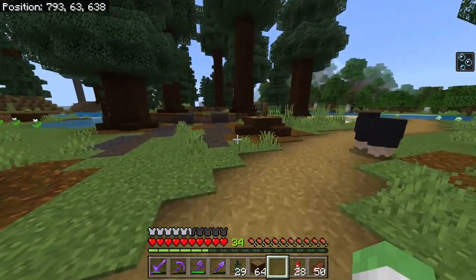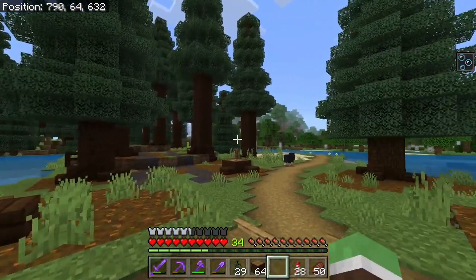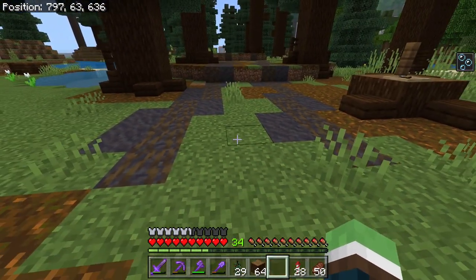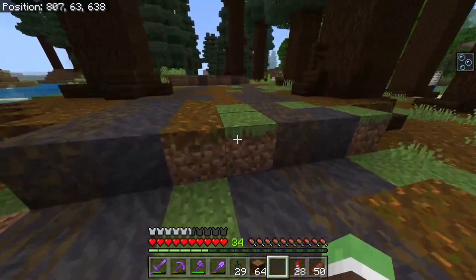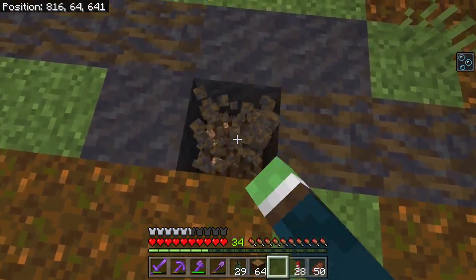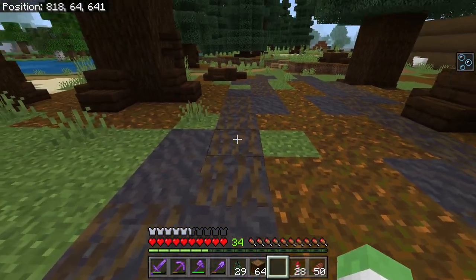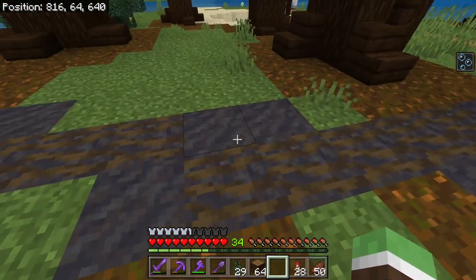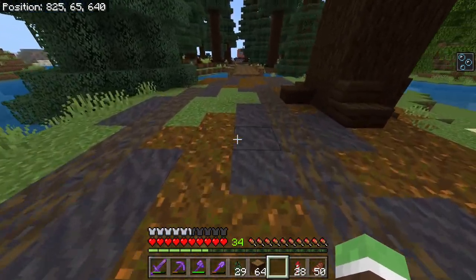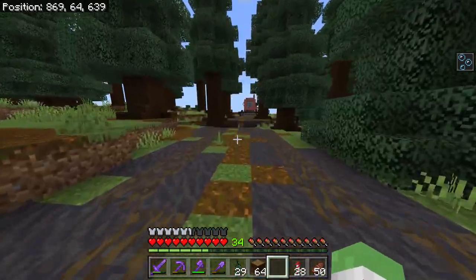What I've been doing in between episodes is working on this logging camp. I've been making the forest bigger, and as you can see we got some mud tracks which are pretty cool. I mainly used muddy mangrove roots — I put those sideways because they look like tracks — and I surrounded it with wood.